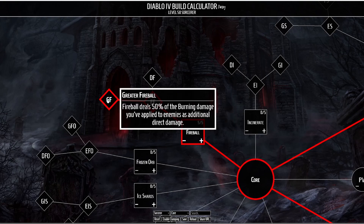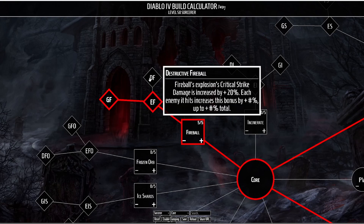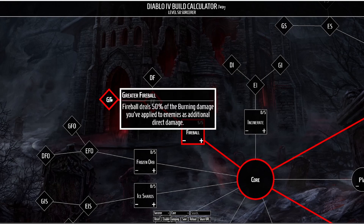More importantly there's Greater Fireball, which causes Fireball to deal 50% of the burning damage you've applied to enemies as additional direct damage. There could be some anti-synergy with Greater Fireball in this build, so this is something I really wanted to try in the beta. We might instead take Destructive Fireball, because the direct damage from Fireball is going to apply a burn and if we're crit striking harder it's going to apply a bigger damage over time effect. But for now I'm assuming Greater Fireball might be the solid option.